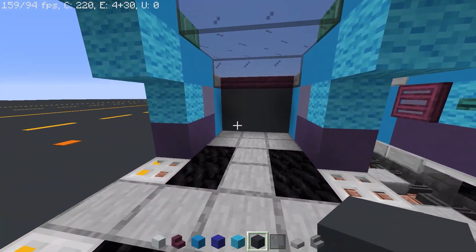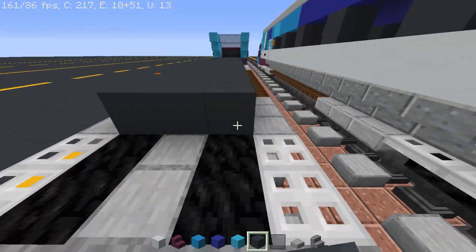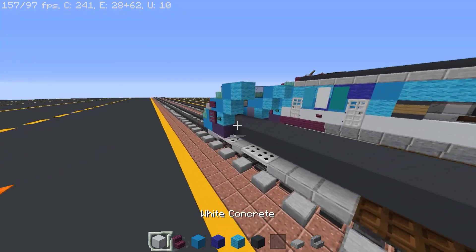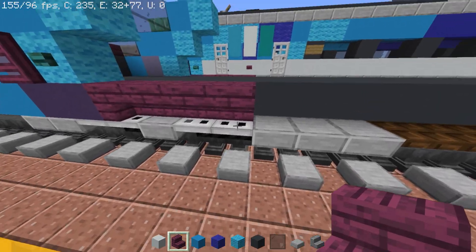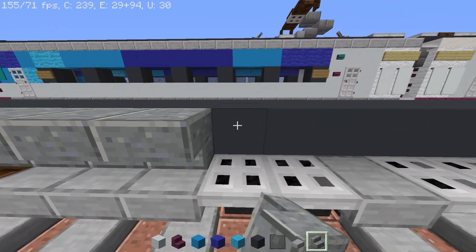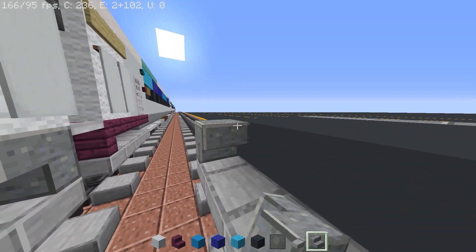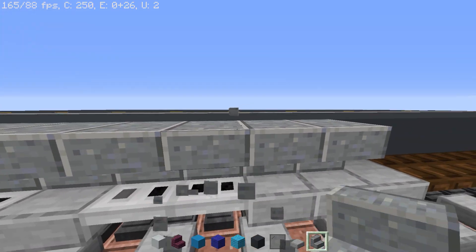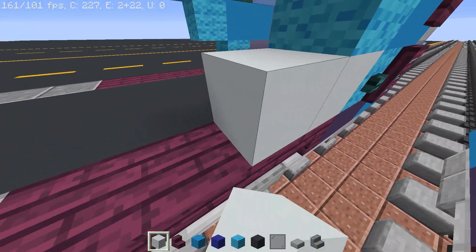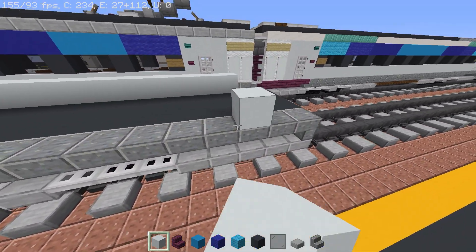Moving on to the back, fill in the floor with gray concrete three blocks wide and do this all the way out. Put your crimson stairs out to the last wheel, then continue with andesite stairs all the way to the end — curl it in at the end and do the same with the other side. Then fill out with white concrete all the way to the end, leaving a two-block gap at the end. Do the same with the other side.